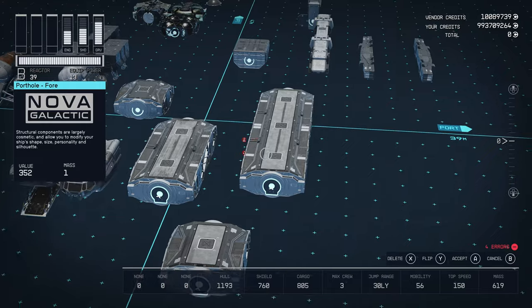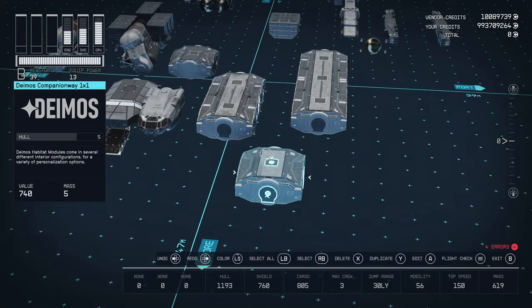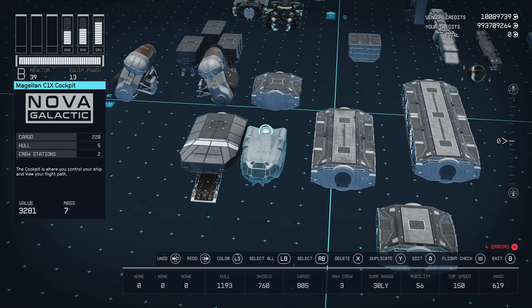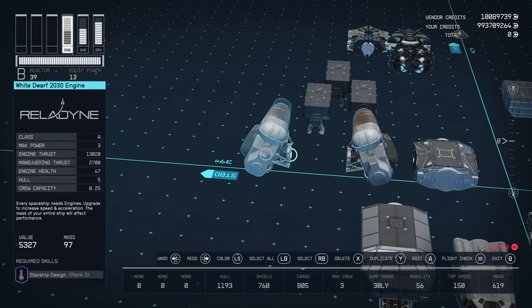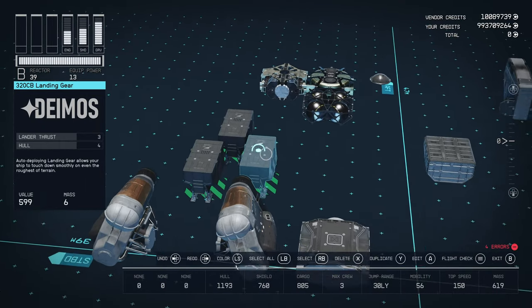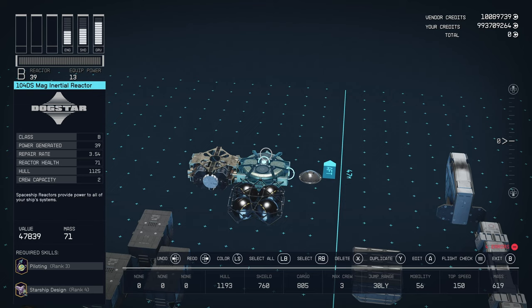All right, here are all the pieces needed to make the ship. I tried to keep it Deimos-only because that was the whole point. We've got a Deimos Companionway one-by-one, a Deimos Armory two-by-one, a Deimos Engineering Bay three-by-one, a Magellan C1X cockpit, a Nova Galactic 220 Cargo two-crew, a 110 DP docker bottom, and a 120 LD landing bay from Deimos.